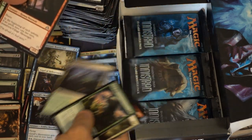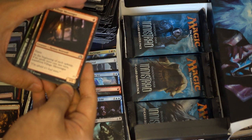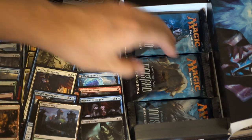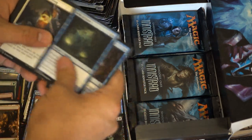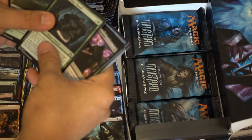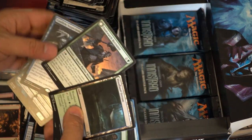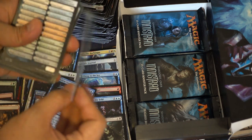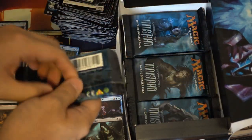Fortified Village. Village Messenger also saw some play - it's a 1/1 with haste and then at the beginning of each upkeep, if no spells were cast last turn, it becomes a 2/2 with Menace. Kind of reminds me of that Goblin from Origins - I play that Goblin all the time and he's pretty good. Duskwatch Recruiter - this is one of the stronger uncommons in this set, it's very good. It's a green 2-drop and it flips over - just a very, very good card. I see it being extremely strong.